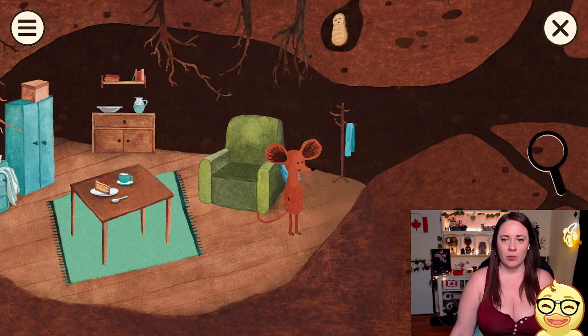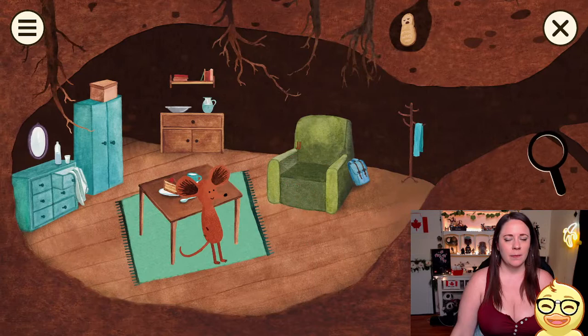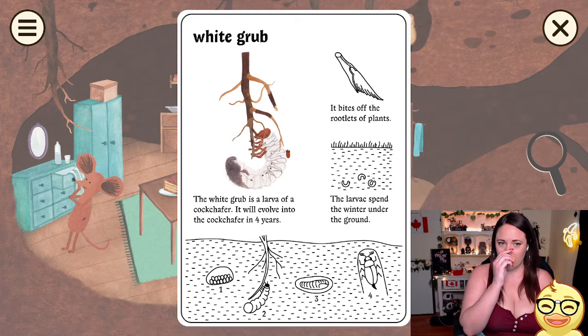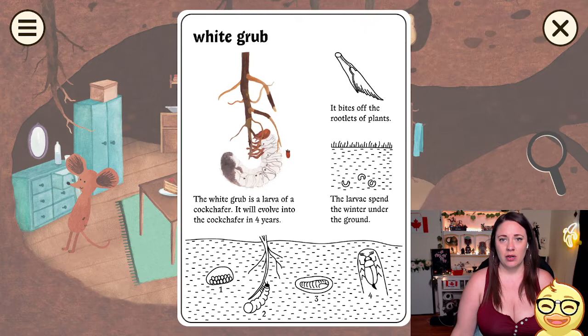Oh my god, what is this? It goes places! What's over here? This is so cute! What is this? A white grub. The white grub is a larva of a cock chafer — is this a cockroach? It will evolve into a cock chafer in four years. Ew.